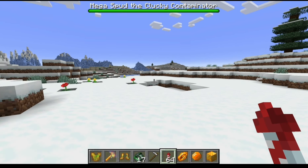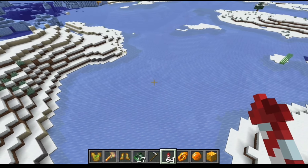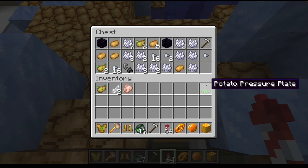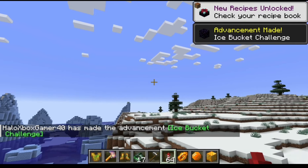I later figured out that you can actually equip Polylytra and I figured out how to fly them for the first time. Eventually I find this weird structure and I find a Poisonous Potato pressure plate — I think it's called — and I get obsidian. What is this April Fool's update?